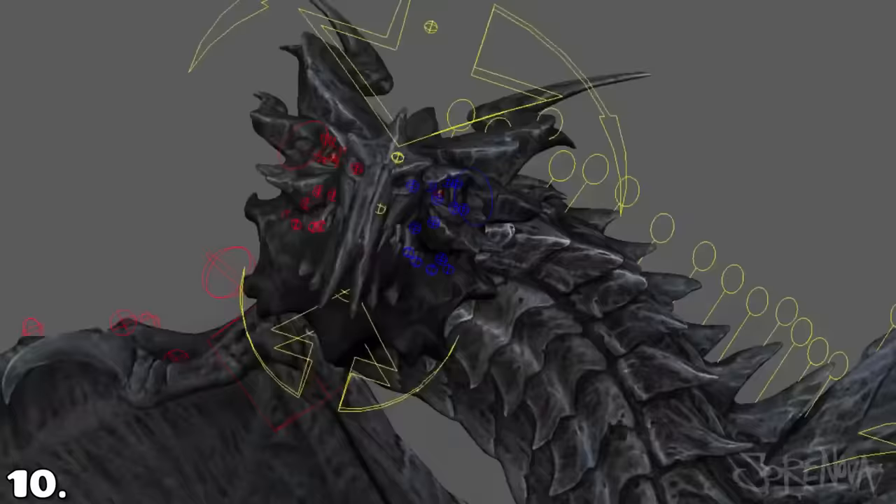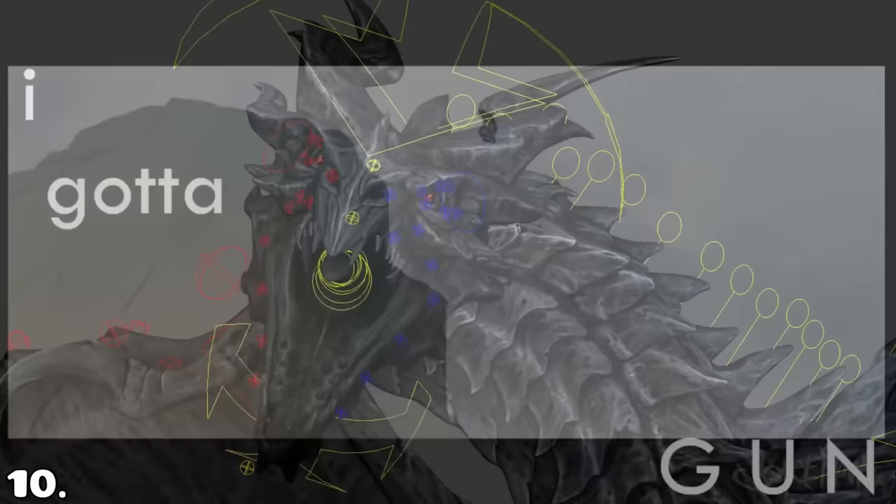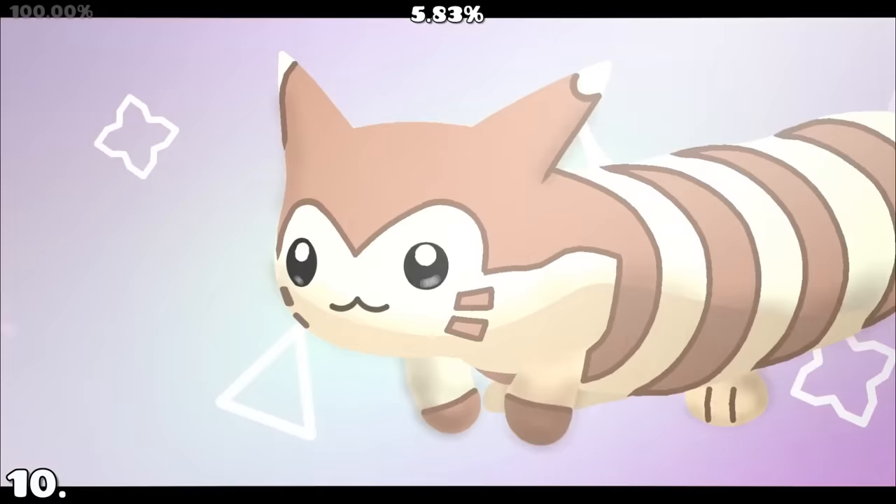Animations can be made in movies, videos, but also in Geometry Dash. The level 'Third Walk' by BlowMyPoo exactly describes that. It's basically some weird Pokémon that has been animated walking.